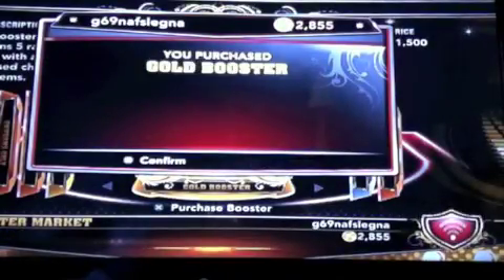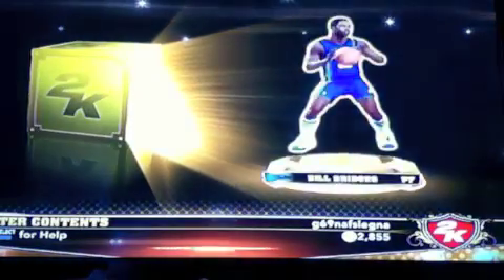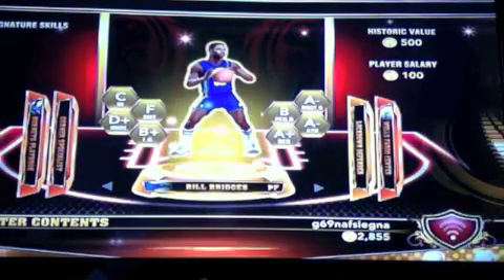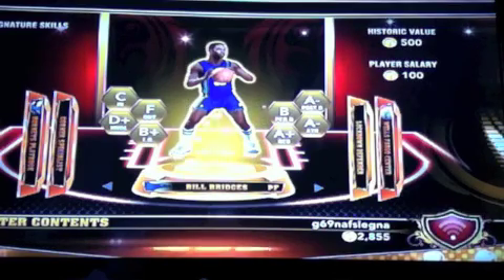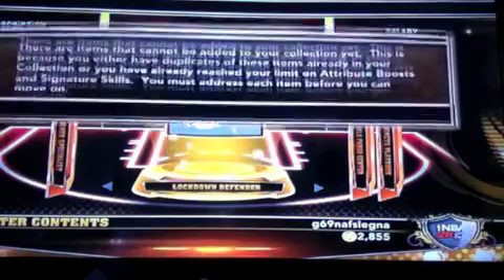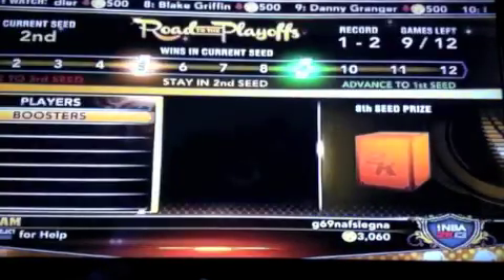My career's been going pretty well. I've got a shooting guard on the Hornets — I didn't get drafted to them. Oh, we get Bill Bridges! That's cool. I think he's a pretty good dunker, so that's probably going to fit my play style. He has an A-plus rebounding rating for a power forward — wow. Definitely going to use him. I'm not going to open any more packs because I'm going to save some salary to play with him.